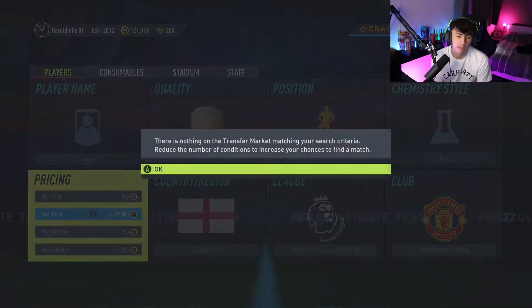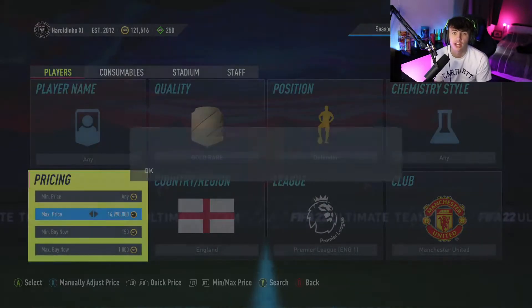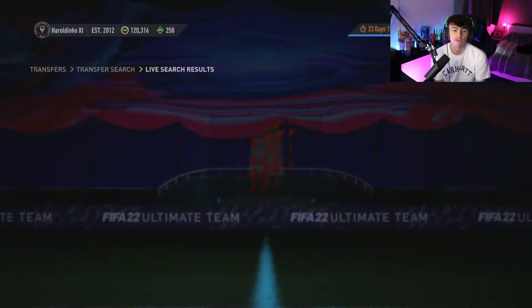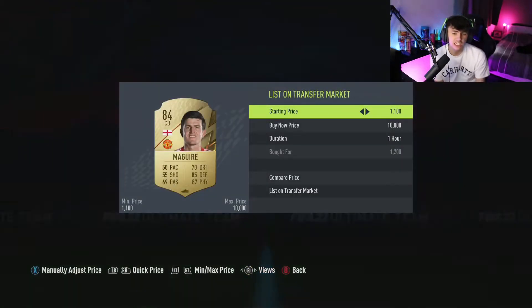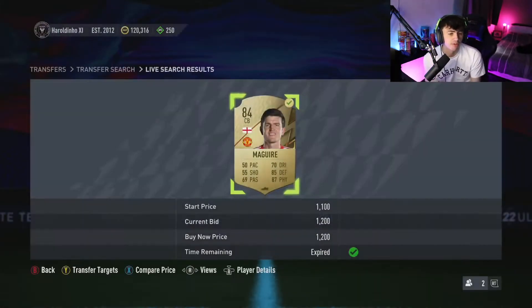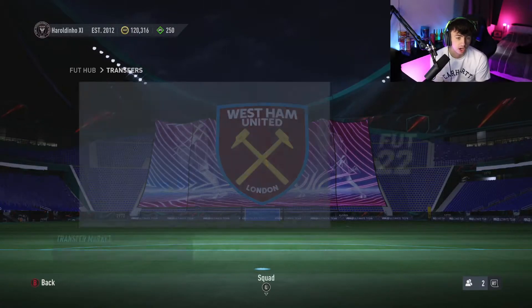I'll have a little go and see if we can pick anything up. If I do, I'll show you, and if not, I'll just cut to the next filter. With this one — there you go, you've got one for 1.2k there. List him up for 2.1k — great example of getting them for a nice cheap price and getting a nice bit of profit. Just about 900 coins after tax on that one, which is really nice.